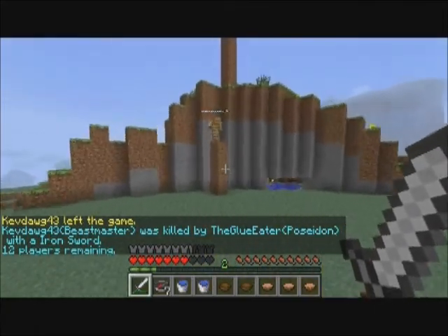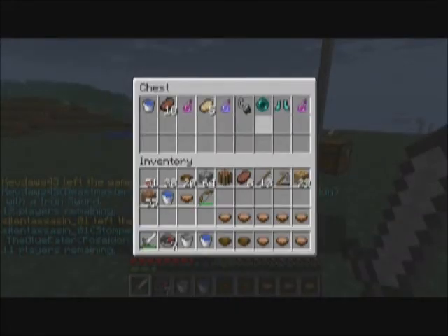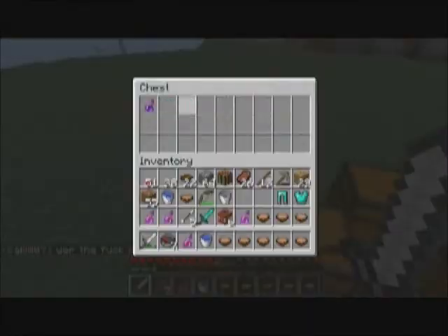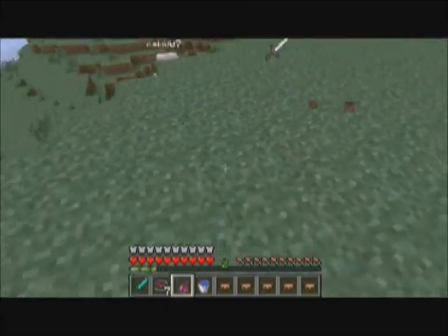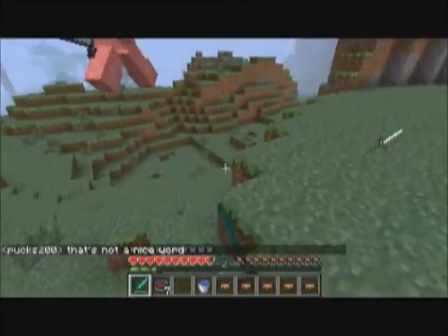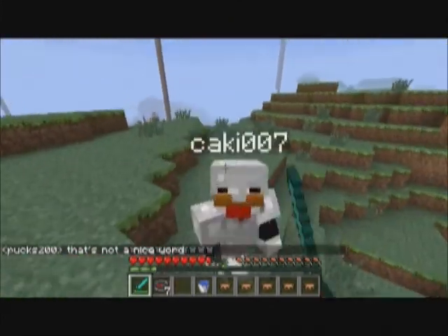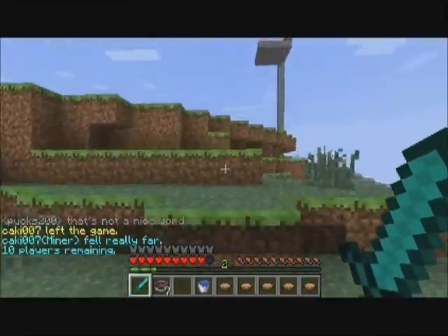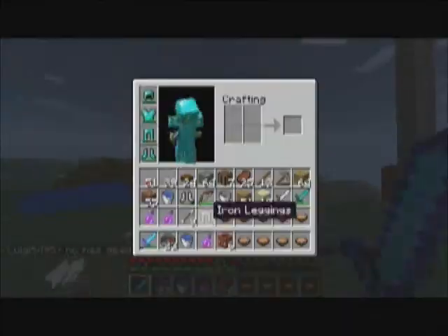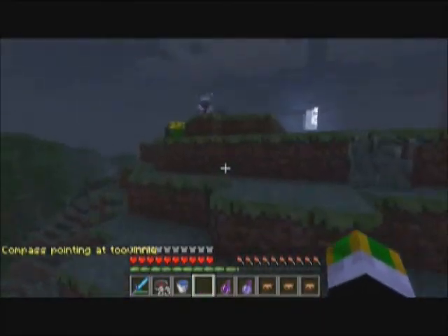I see this stomper - I know he's a stomper because he's towering up - and I get him before he could get me. Now I have all the chests to myself, definitely worth all that fighting. Duck man is back for some more! He gets pushed off the hill - this is my town - and he dies of fall damage.